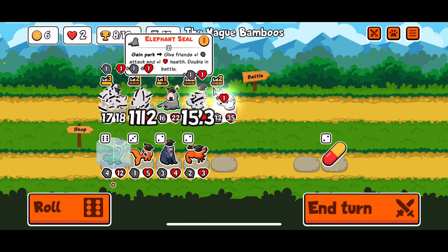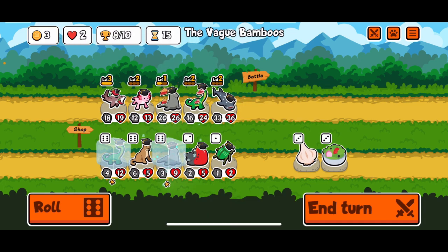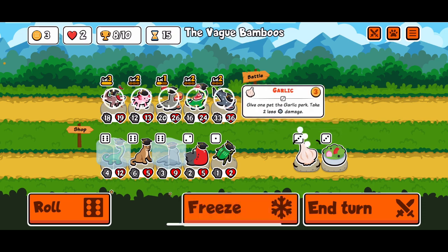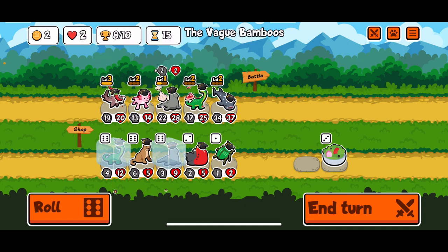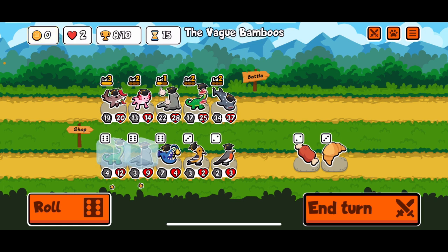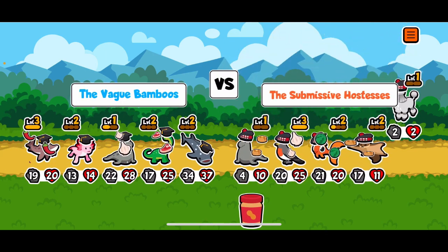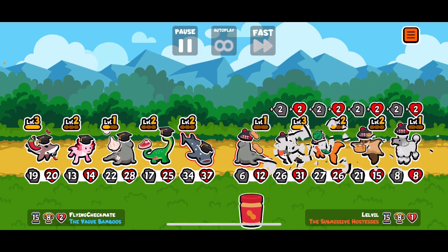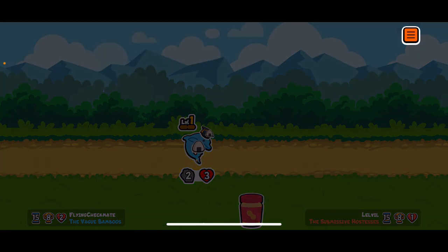Let's just do that. We're gonna get two back here so we can roll once. That's great. I think I'd rather have the stats here. The rest of this team can really work with anything. Axolotl with Elephant Seal is just a great combo. Elephant Seal by itself is crazy good. Beluga saves it for us.